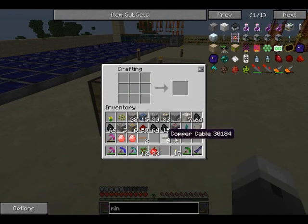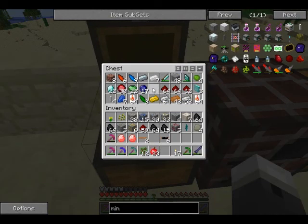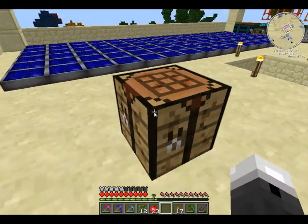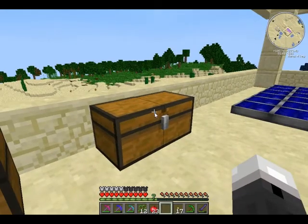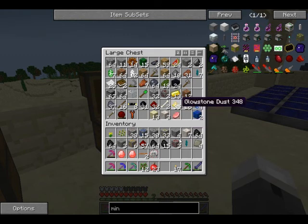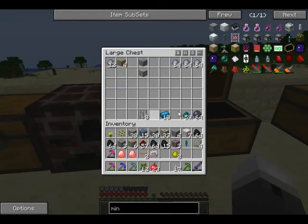Okay, I need one refined iron. I just cooked the iron for it. So we slap this together. Now I need some glowstone and some lapis and four redstone, which I obviously have.